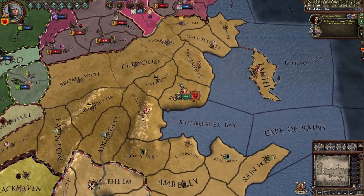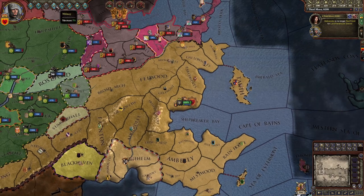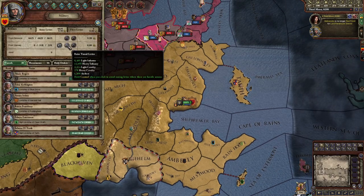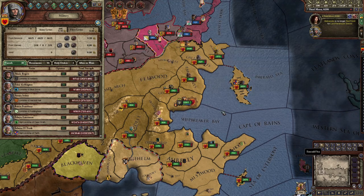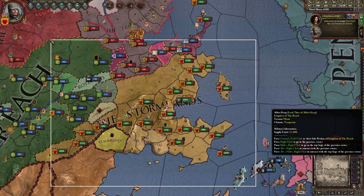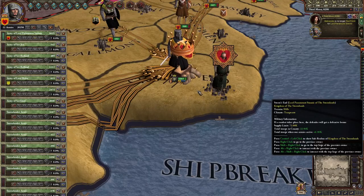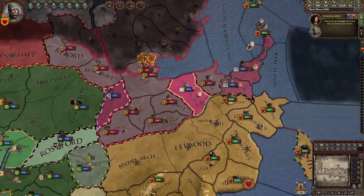Here are my troops, but that's not enough personally. I'm going to go to the military tab and press 'raise vassal levies.' That just raised troops all over my country. Don't be overwhelmed — just click all of them and then right-click your capital. The enemy is doing the same thing.